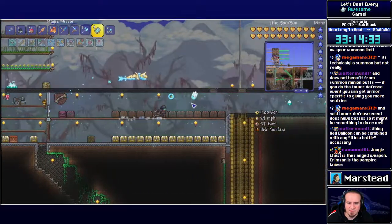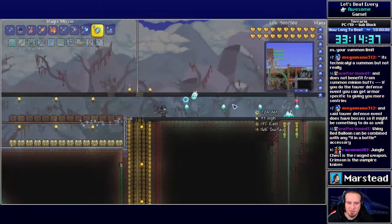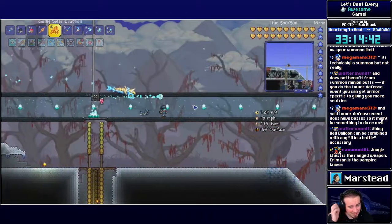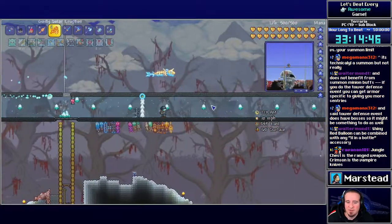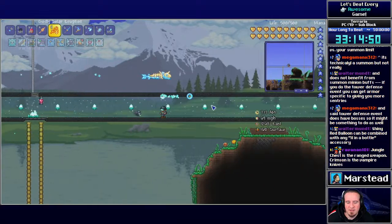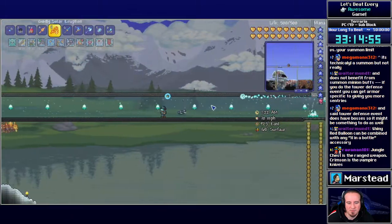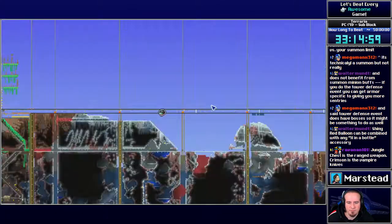I think I killed Skeletron at some point on a farming world, because I accidentally dug through the dungeon and got one-shot by a dungeon guardian and was like, oh my god, my stuff is gone forever. The top speed on this asphalt is pretty good. Did they add this after Factorio came out? I like this idea of blocks that, when you walk on, increase your movement speed.